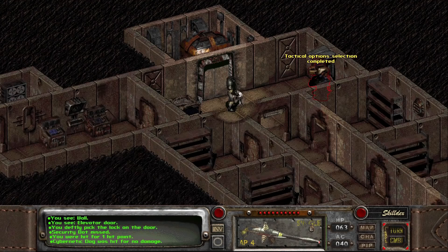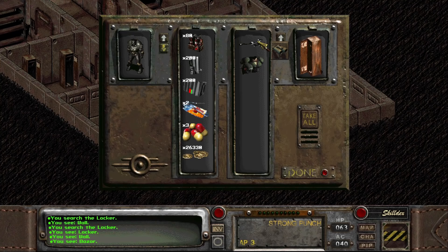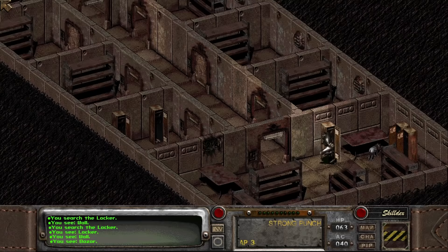Inside, we will fight a security bot. After the battle, we can loot the Bozar rifle, and just like that, we have the best gear in Fallout 2 with the whole game ahead of us. Enjoy being overpowered.